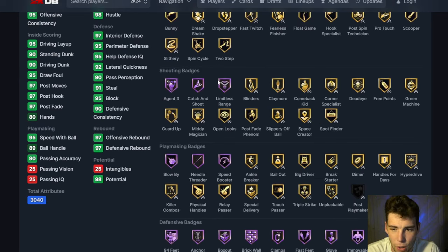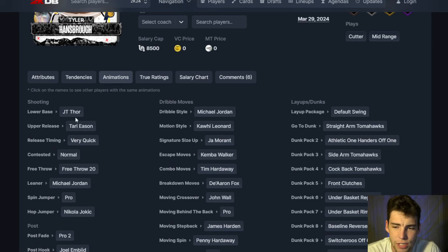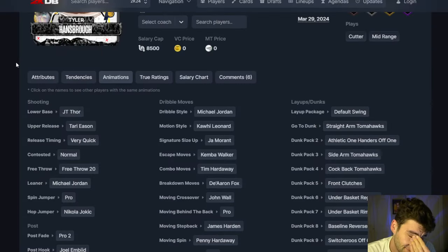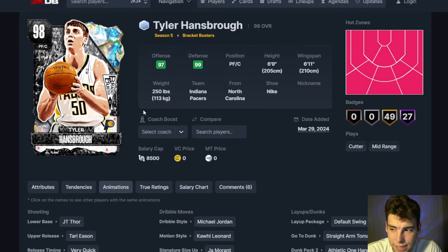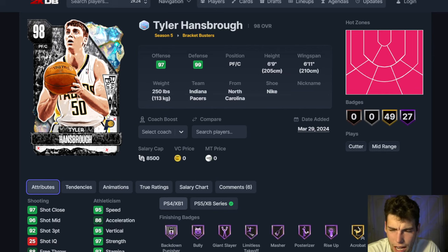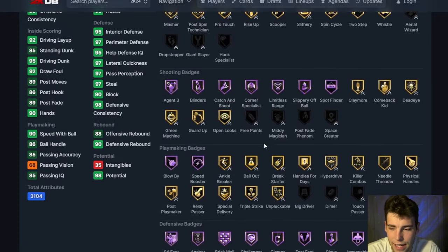Tyler Hansborough up next — 6'9", 6'11" wingspan, 92 three-ball, 95 speed, literally perfect defensively. Comes with the JT Thor base on very quick. He's basically the Bob Nedelecky of past years — undersized at the four for sure, but a great release, really great defensively. If you get him, he's a run-simple easy kind of card.